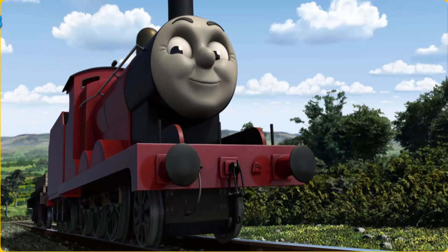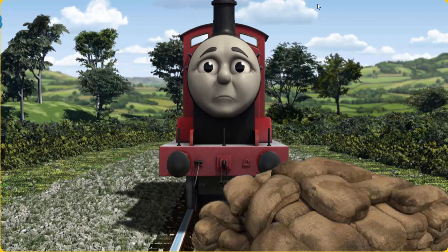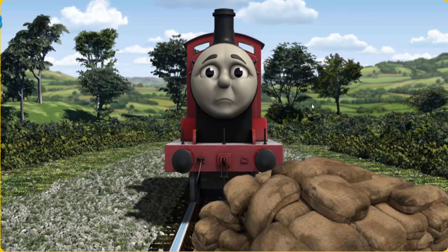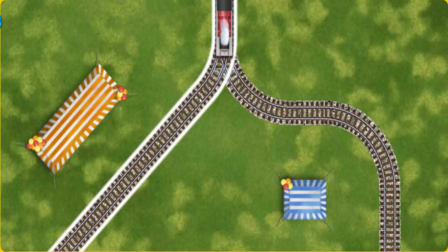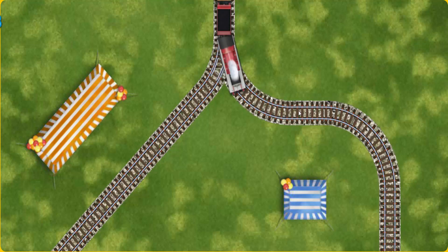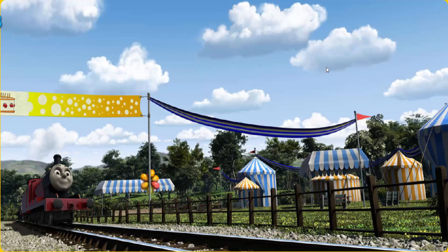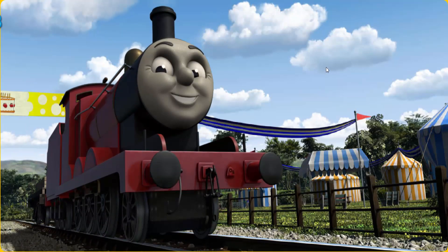James went through the countryside. Suddenly, the tracks were blocked. James had to stop — he would have to go another way. Show James the track that goes nearest to the shortest tent. Full steam ahead! James puffed proudly into the fair. With your help, he was a really useful engine.